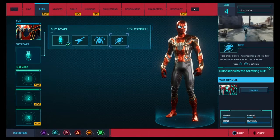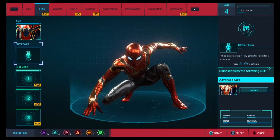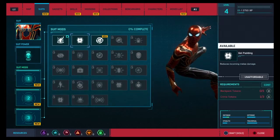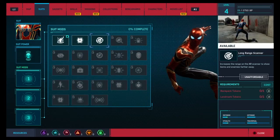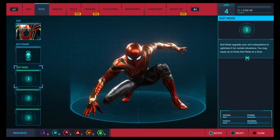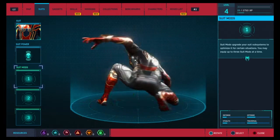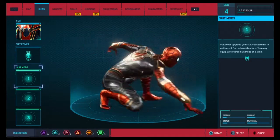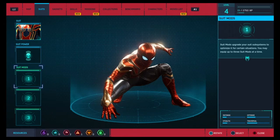That's kind of like a fast sprint mode. Suit modes — gel padding increases the melee damage. Oh my god, that looks so cool! I'm gonna rock this for a while. If you guys have not seen Infinity War — the actual Avengers movie that came out earlier before summer — go check it out.